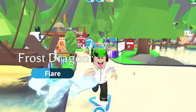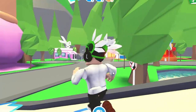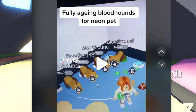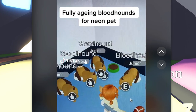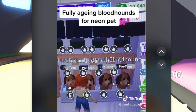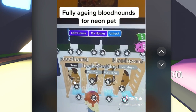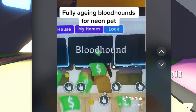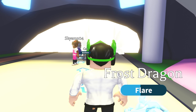The second method is actually one of the best. Look at this person — they're aging their bloodhound for a neon pet. They've got four bloodhounds doing all the tasks at the same time. Everything is happening simultaneously — all four are eating, all four are at the playground. How is she doing that so fast?